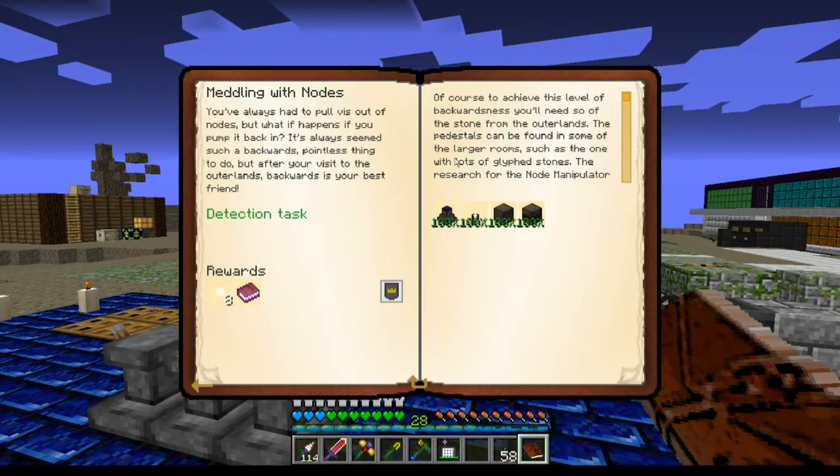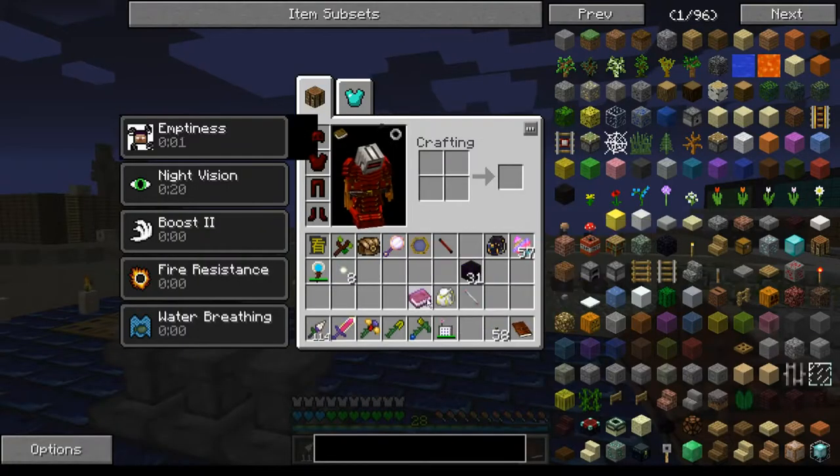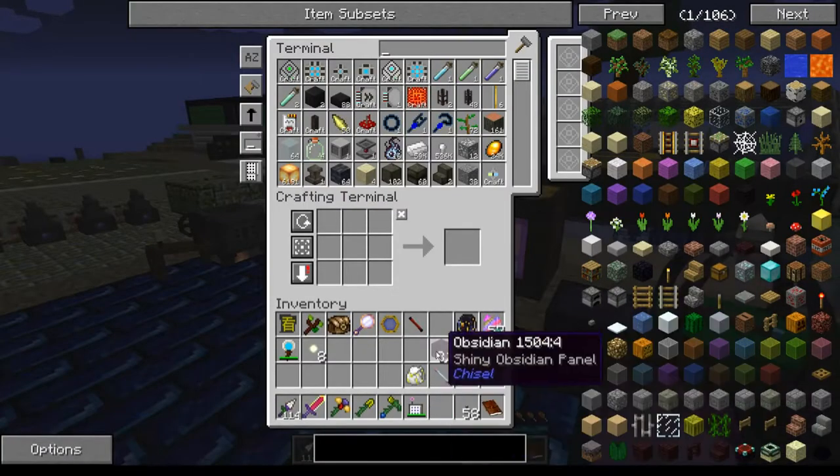I just turned in the node manipulator quest and got this book, Growthspurt. It appears to be instructions on how something with growing nodes might appreciate being fed with ethereal essence. Had I gotten a growing node, that would have been nice to know.